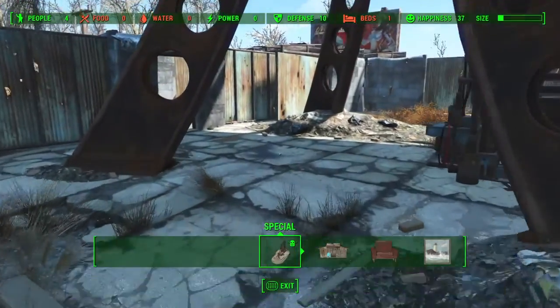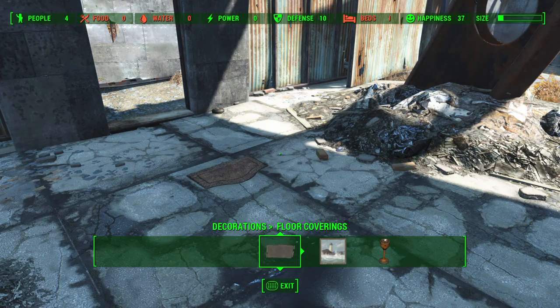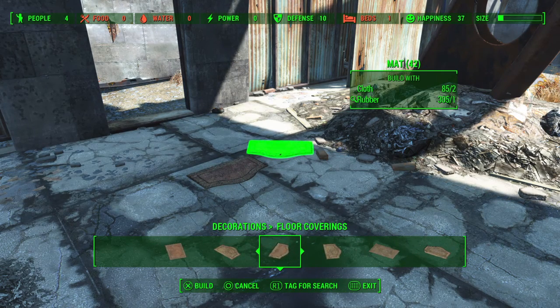So what I had done wrong: I went to Furniture, then Decorations, then Floor Coverings — there are a bunch of mats there and I grabbed one of those. But it turns out those mats are not the ones that give you the fast travel spawn point.